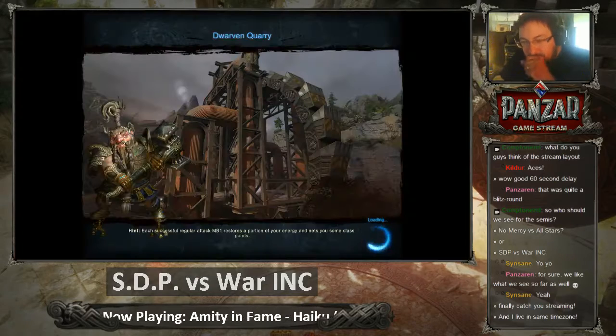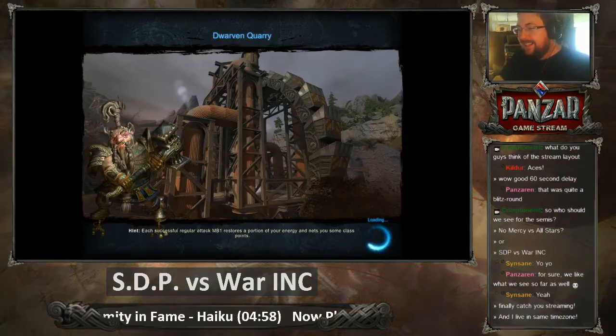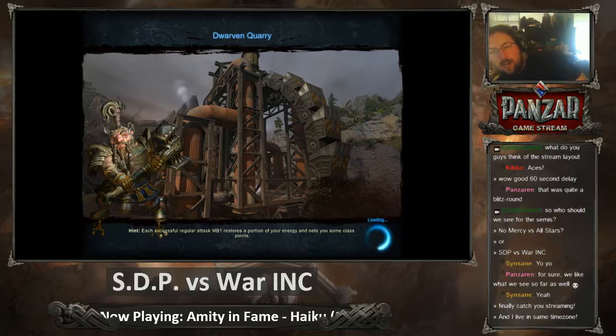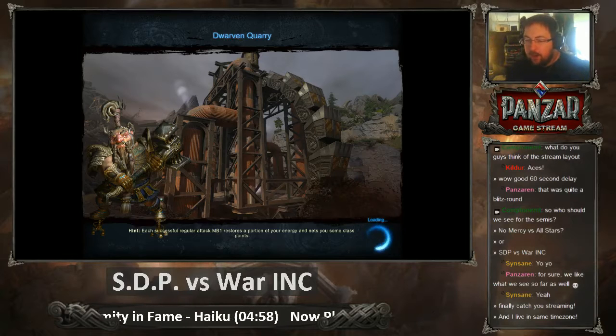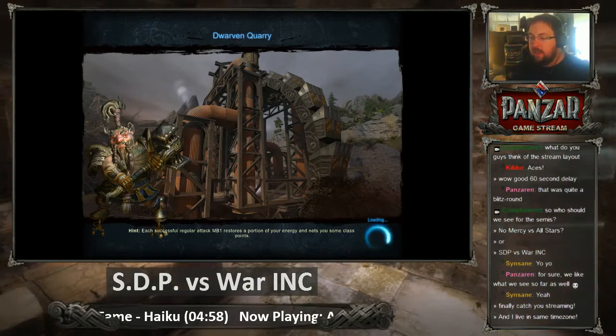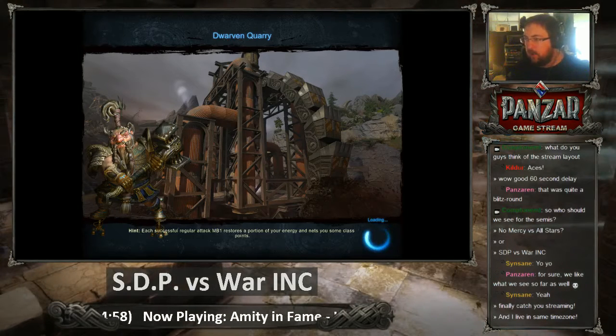Oh, I forgot to get ready. So Dwarven Quarry — this is one of those attack-defend maps, an assault map. A very, very beautiful map. We'll see if I can fly around it a little bit during this pregame, once we get loaded in here.